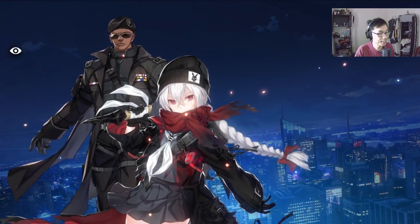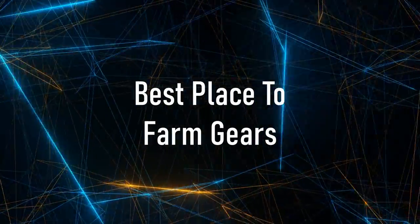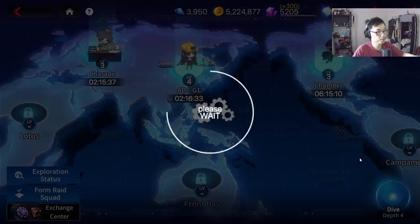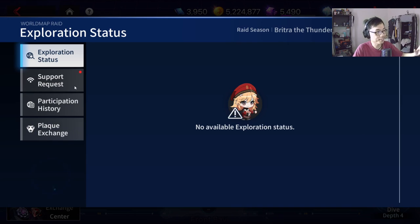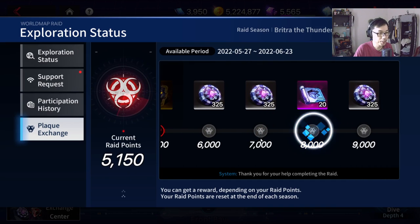We're going to jump straight into the first topic, which is the best place to farm gears. So probably if you guys watched my video yesterday, you would have known this. But right here in this particular world map, whenever you get raids, that's going to be the best place to farm gears. Every single raid sent by your friends or your consortium members, you want to attack them because the plague exchange right here is going to give you milestones to build better gears.